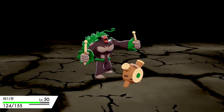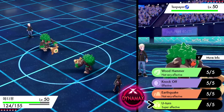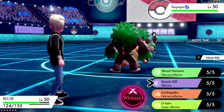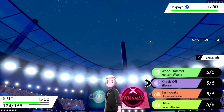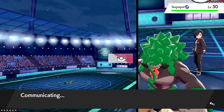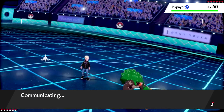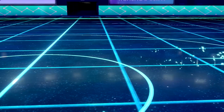He goes right for the Earthquake, so luckily we didn't take that with Toxtricity. We can see what Rillaboom is working with: Wood Hammer, Knockoff, Earthquake, and U-turn. I might go for Knockoff to remove its item, but he could just U-turn. I go for U-turn instead since we're choice scarf and move first. The downside is the second U-turn user gets to pick a favorable matchup — but he actually switches out, so the U-turn was a good play.